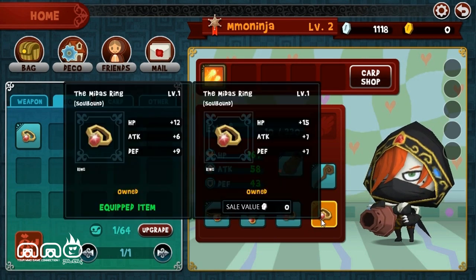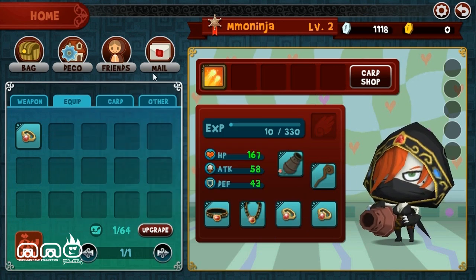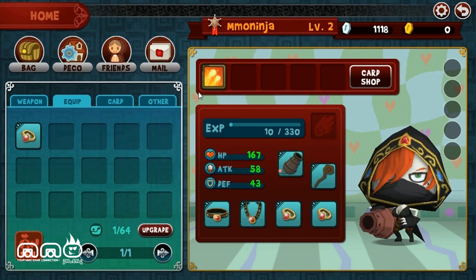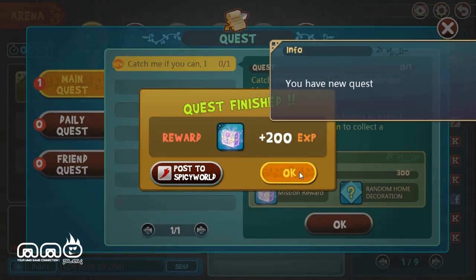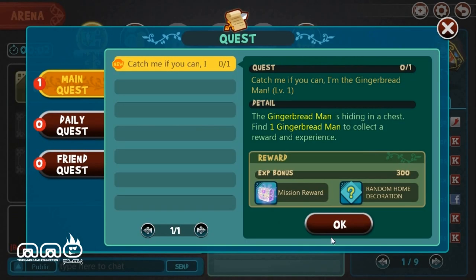And there I got both my rings. One thing I should have done before is go check my quest. There's my quest in the bottom middle area. Looks like I get another treasure chest and some experience. And from here you get another quest and just keep on moving.